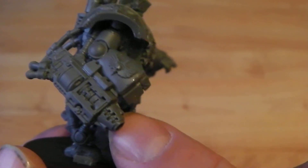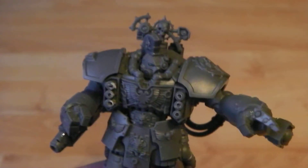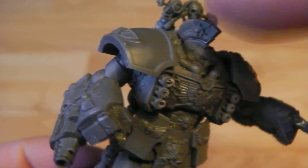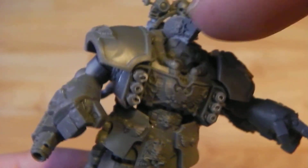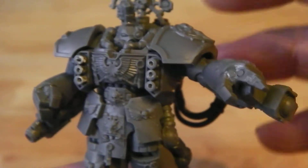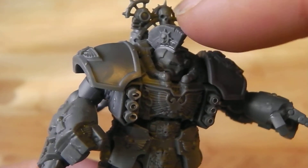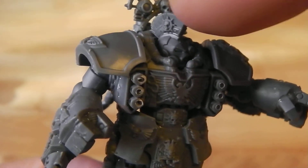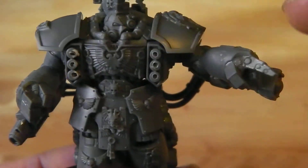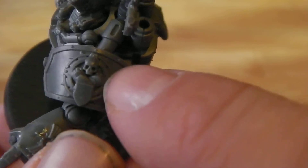I've gone with the grav cannon and the grav amplifier, just because the rules for them are very very cool. I also wanted to go with the crest on the top, just because I wanted to pick out the sergeant and make him look really cool within the army. The crest bit comes separate, so you don't have to have it for your sergeant — you can have all of them with the standard Centurion helmet. The shoulder pads are really nice with a unique decal engraving on them.